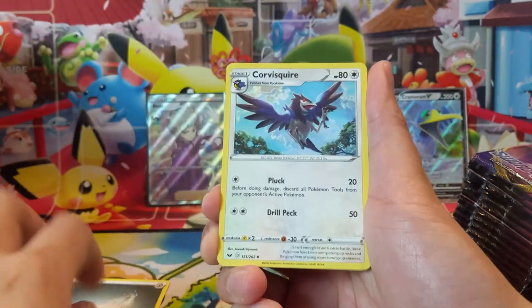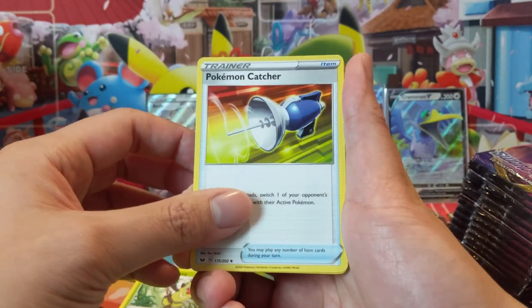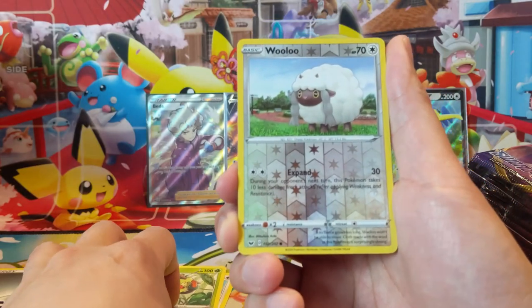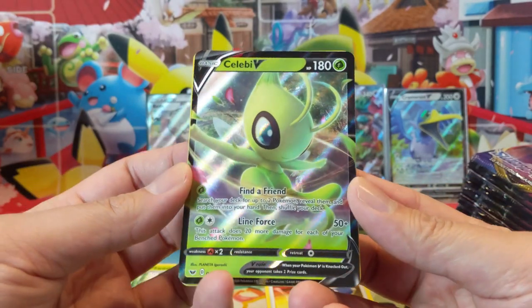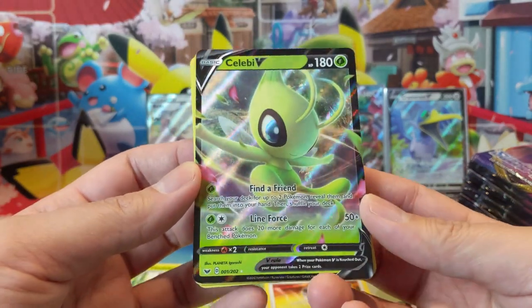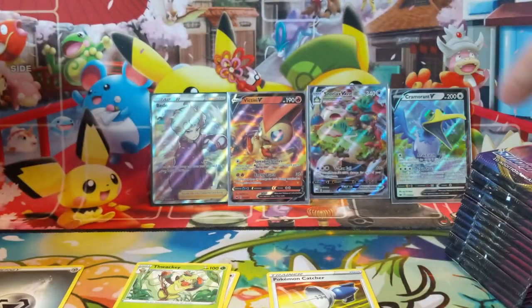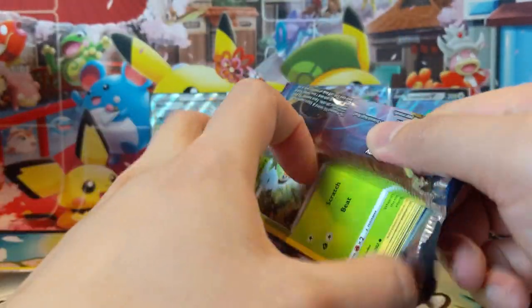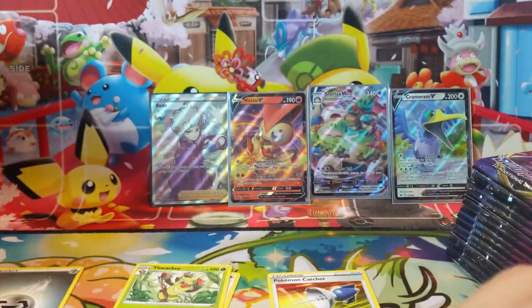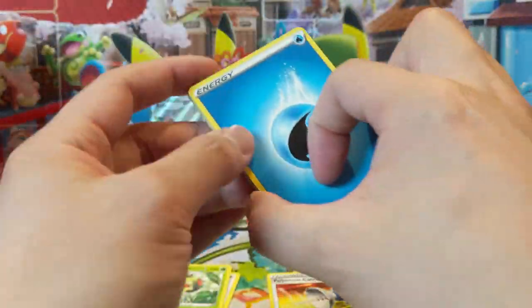We are skipping the commons just to expedite this process — I think we all know the commons at this point. Pokemon Catcher — really good card. Wait for those sirens to go past. Celebi V — we got a hit right off the bat. This is a pretty cool card, but one I think comes up short in a couple of regards. I tried to make this work in my Rillaboom deck and I think it just doesn't do enough.